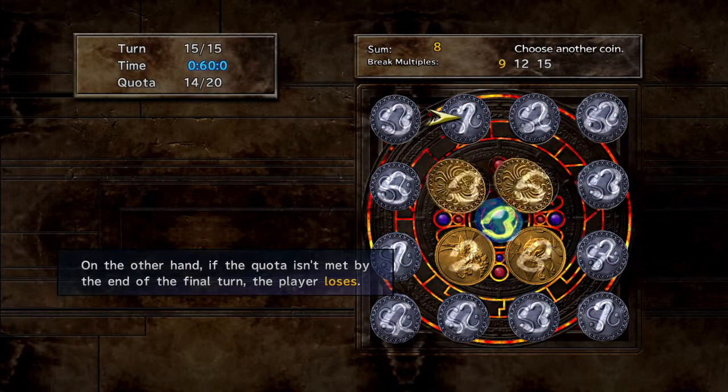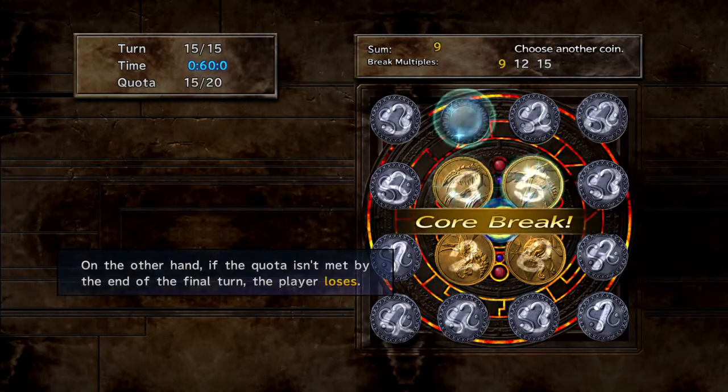So if the quota is 20, you could casually use 8 border coins and then spam them once they all respawn. On the other hand, if the quota isn't met by the end of the final turn, the player will lose.